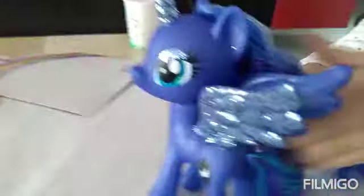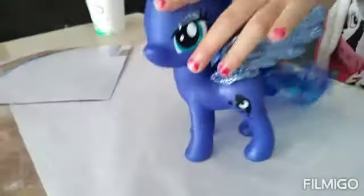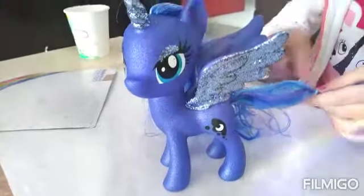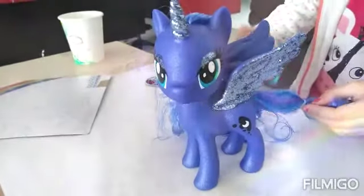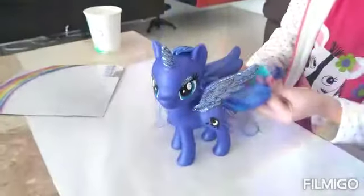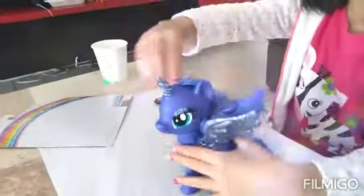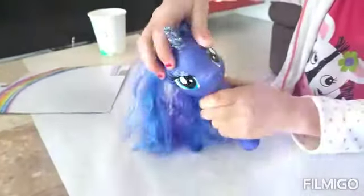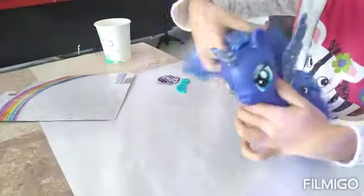It's so glittery! I'm going to comb her hair a little bit first. Yeah, and then I'm going to show you — turn it around. Princess Luna! I'm going to comb her hair a bit. Oh, these colors are so pretty. Okay, now I'm going to put her hair inside her wings.